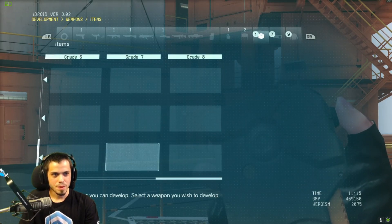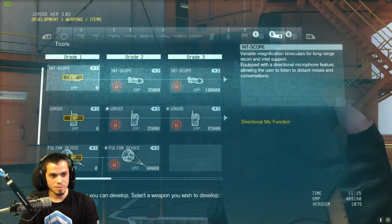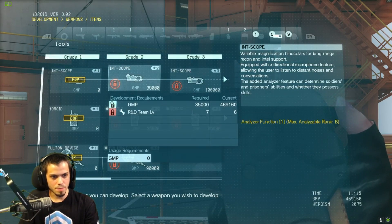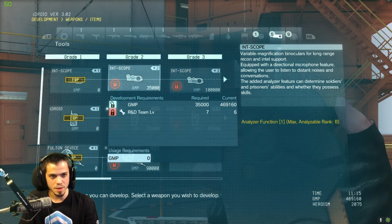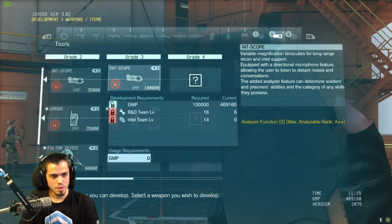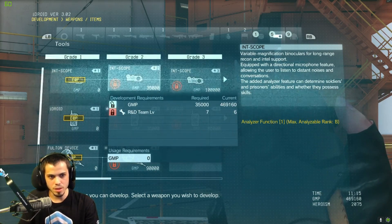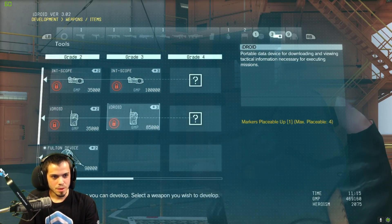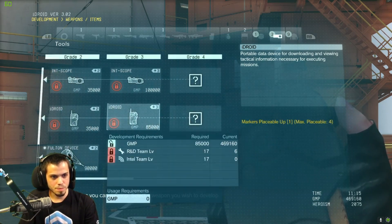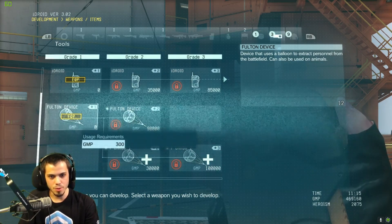We can upgrade our intel scope. The analyzer function lets you see if soldiers are higher rank — max analyzed rank is B on the current version, but the upgraded one can show S++ ranks. That's really useful — definitely want to get that upgraded as soon as possible. I only need to get my R&D team to level seven for that. Also, the iDroid can be upgraded — this version upgrades the speaker function and lets you place markers up by one, so you can mark four places instead of three.